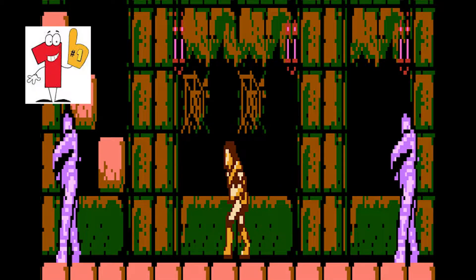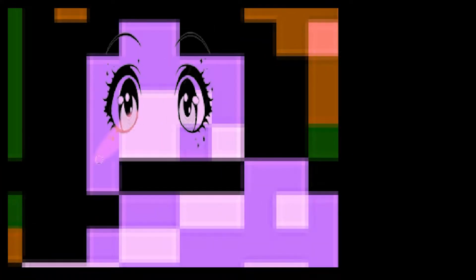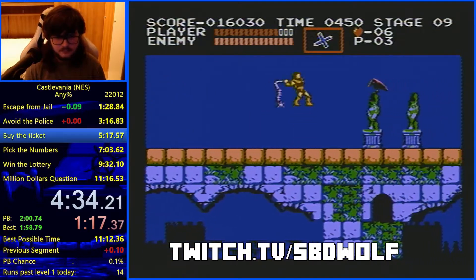There are two mummies — one, two. They're cute. The mummies are easy to kill if you know what to look for, which is what this video will show you.